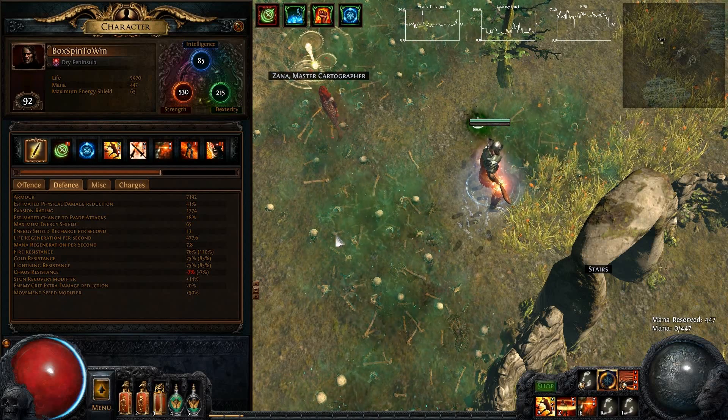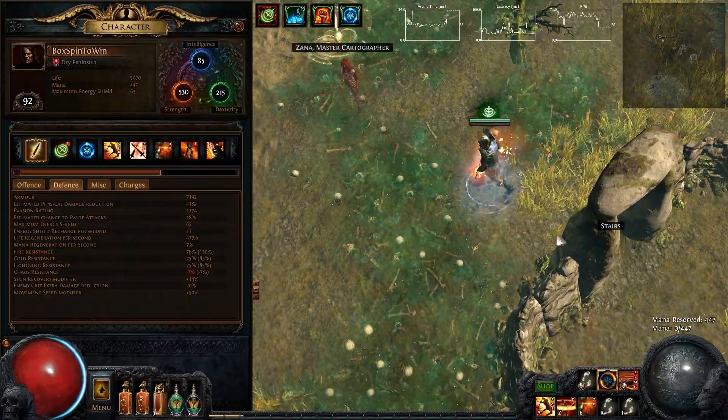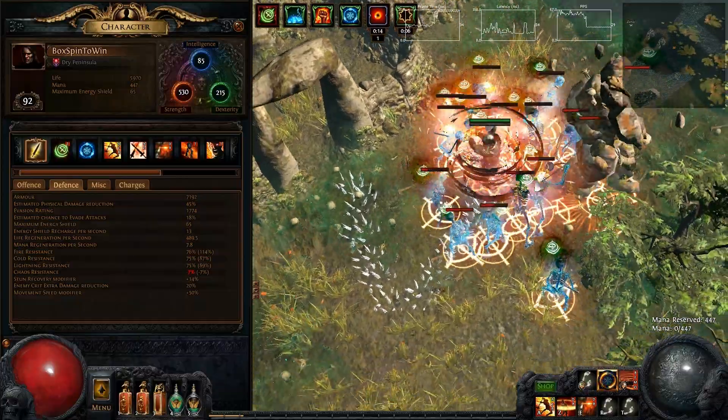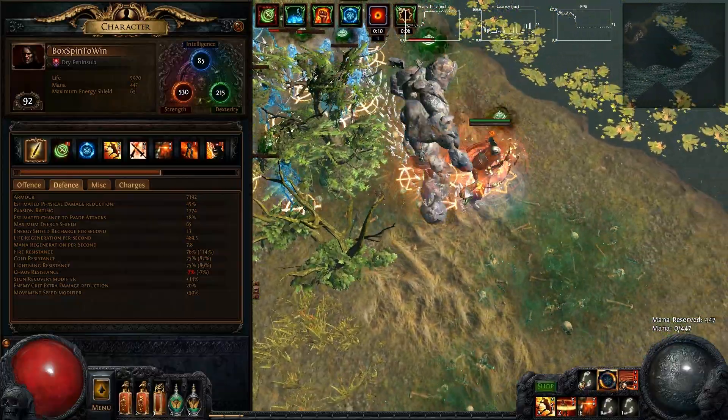Hello again everyone, Box Salesman here with the Dry Peninsula map boss. This boss does physical damage and is in a separate boss room, so let's just go in. As you can see, there's a blue pack inside the boss room, and the unique actually has 'other allies cannot die,' which can make this really dangerous.